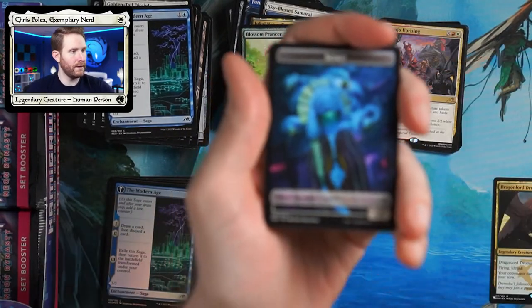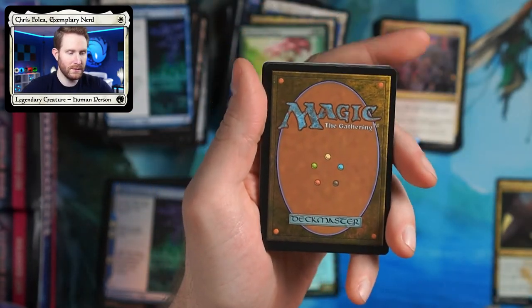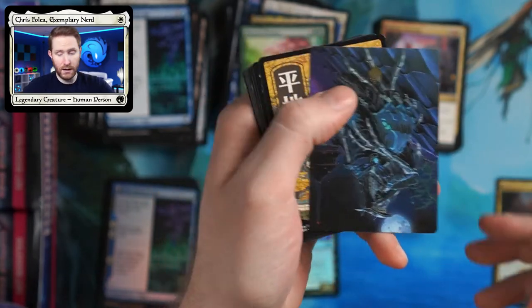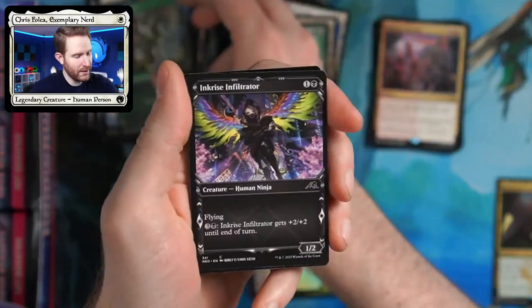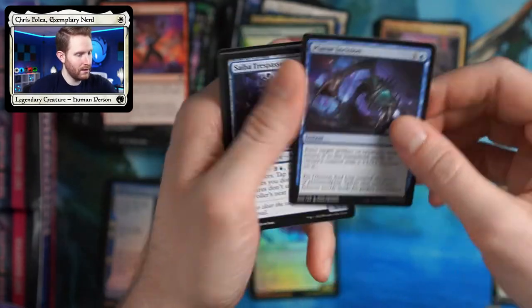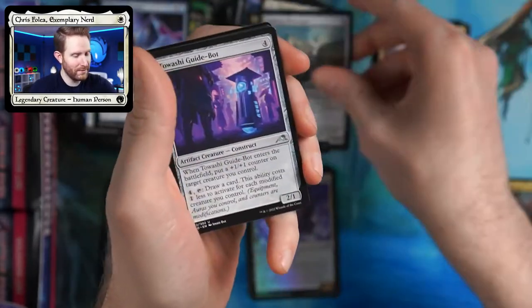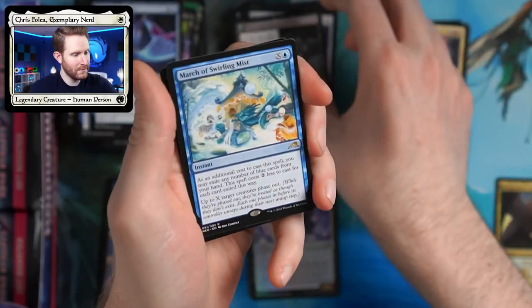We got another spirit token — the art on that is really cool. They have a few different spirit tokens in this set. We have a stamped art card. Got a nice plains. We have a Fang of Shigeki — that guy is so good in Limited. Spell Pierce — good to see that in Standard again. Granted, I don't play Standard, but it's just good to have another reprint of Spell Pierce. One-cost counter spells — good times. March of Otherworldly Light.